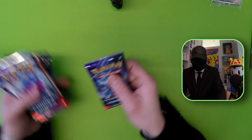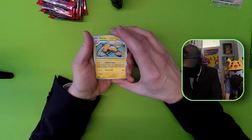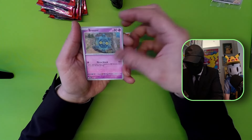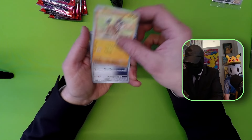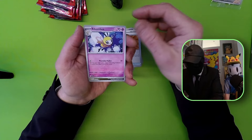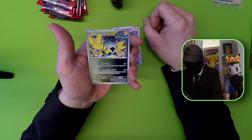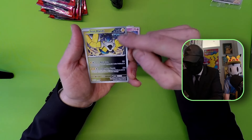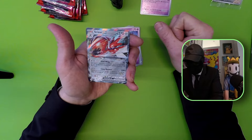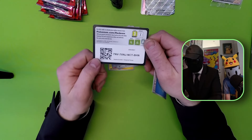We're going to crack open the first ones and see what we get. We have a Raichu to start with - nice card. And a Victini. We have a Bronzor, Mudbray, and Threads. Boxed Order, Bibarel, and an Enhance Reverse - that looks awesome, that's really a Temporal Forces card. And a Bronzor Reverse and a Scizor EX. Pretty good start here. And then we have the energy and the code card.